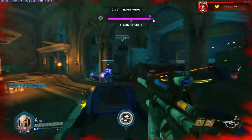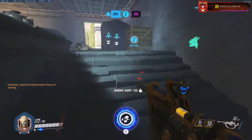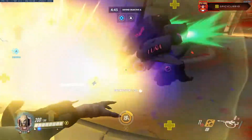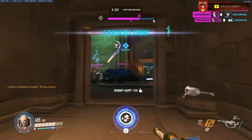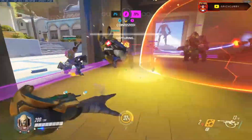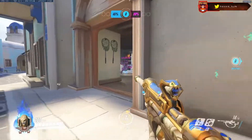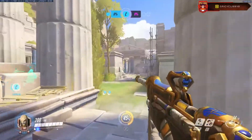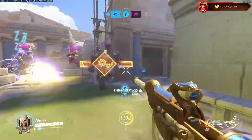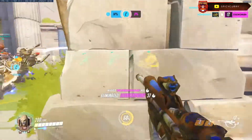Ana's sleep dart is probably one of the most powerful abilities in the game. One sleep dart at the right time on the right target can pretty much change the whole fight — for example, hitting a sleep dart on a Bastion pretty much wins the fight for your team. At the same time it's great defensively if you're being flanked by a Genji or Tracer. You can even sleep an enemy Reinhardt before the fight begins, which can help your team take the fight.